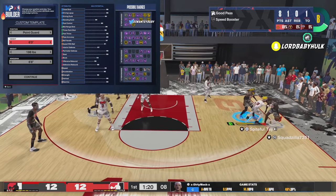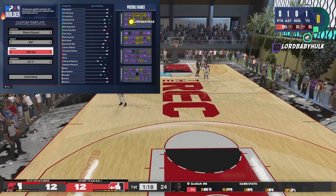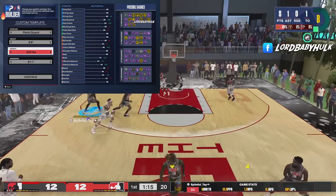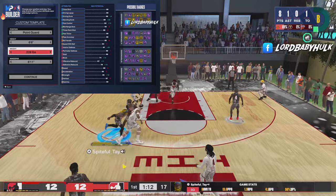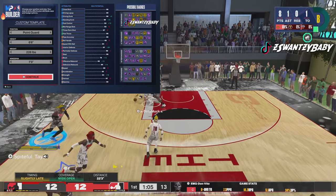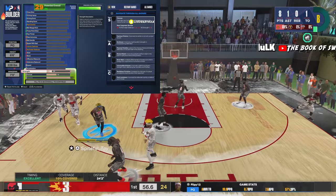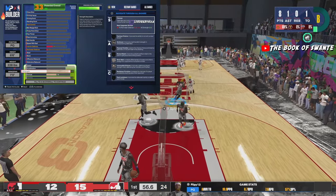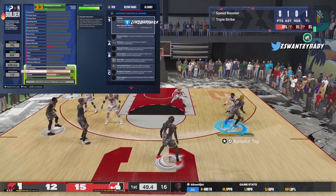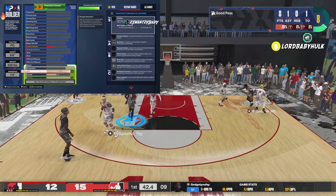Now I'm gonna show y'all another build. This build right here is a lock that could come out the corner and duo ISO with you, get boards, and he's got strength. He's like a big-boy lock that can come out the corner and score for you when you've locked up. You could duo ISO and all that. Instead of having your center set the screen, you can set the screen with your guard and then bully the dude down low.